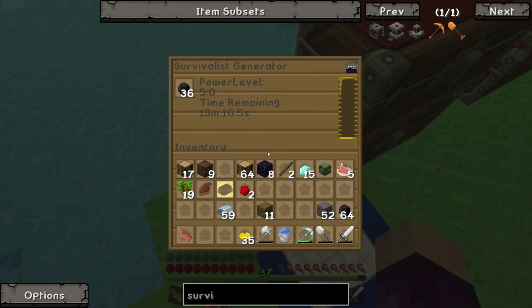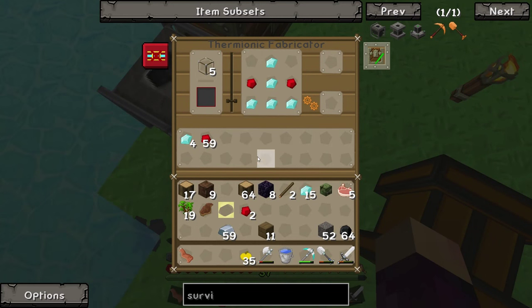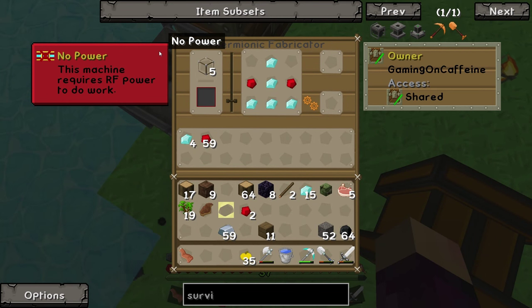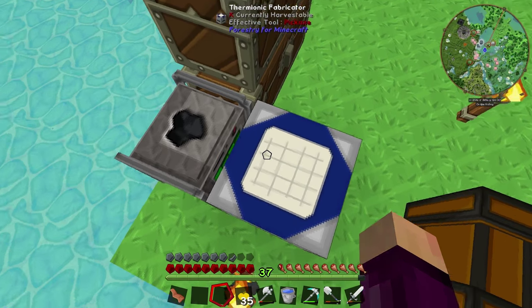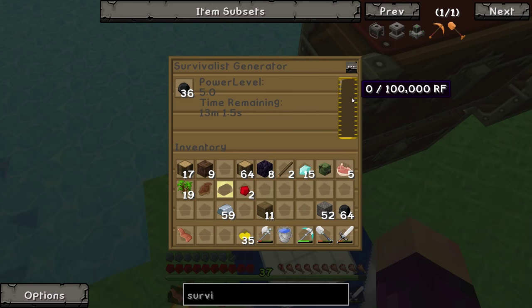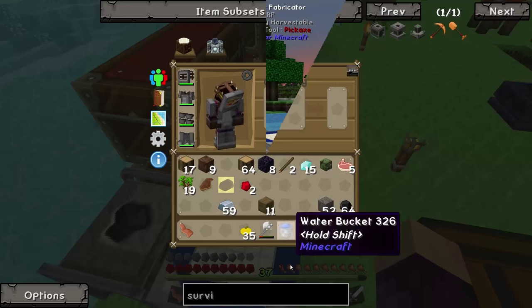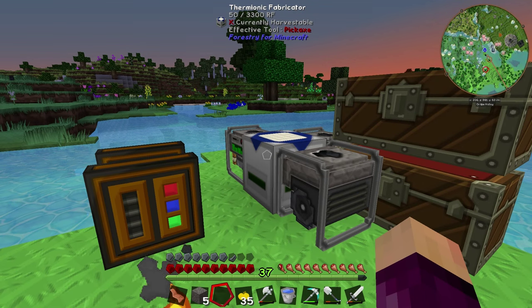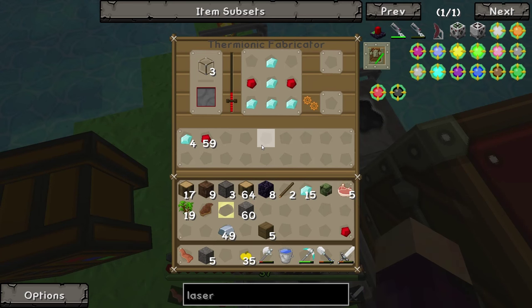I'll put the survivalist generator down here and I'm hoping that will pass power right through into this, though I'm not 100% sure. The fact that it's not producing any reading here makes me think it is working. It does still say it requires redstone flux to work, but that power has to be going somewhere. A little while later I've gone ahead and made two more survivalist generators.